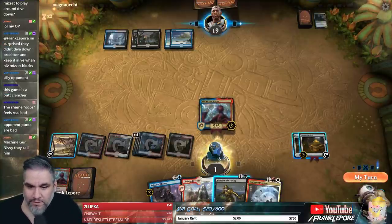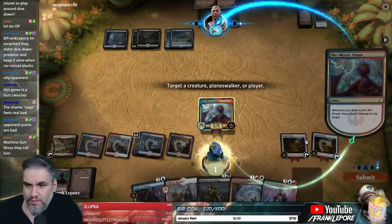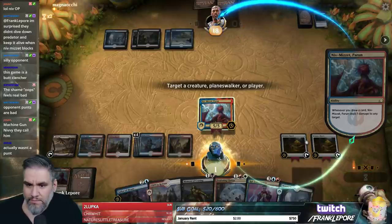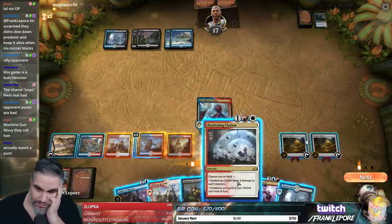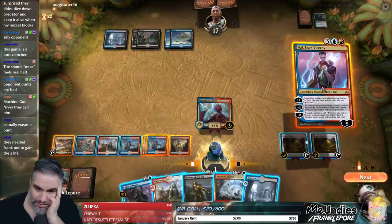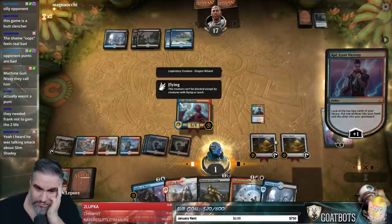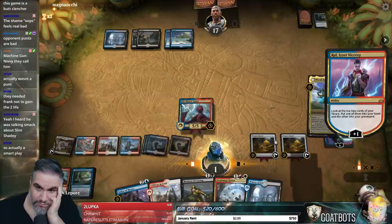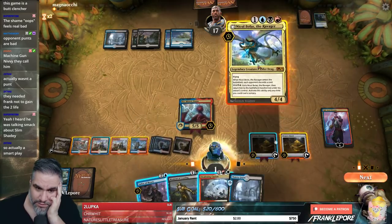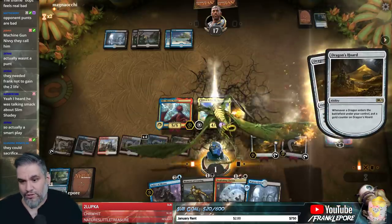It's my turn. We'll remove one to draw a card. We'll shoot you in the face. We can actually just play around and get out of range here. We can probably just play this guy. Let's play Clifftop Retreat so we have mana for Moment of Craving, and we can just scry our card if we want.